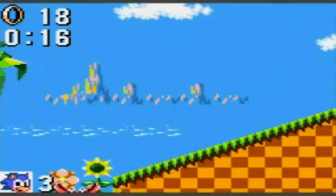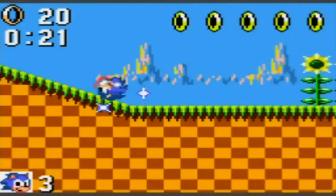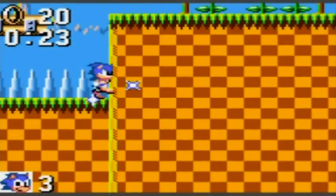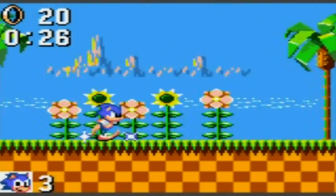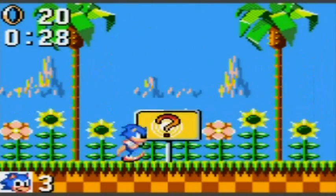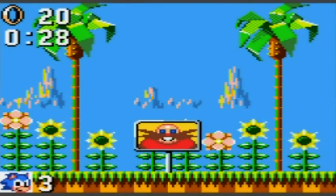Green Hill Zone Act 1 — easiest level, especially if you do what I did. I just love that glitch where you roll down the hill with the invincibility and you can skip the majority of the level. For example, I had a run where I got near to the end of the level without the camera going back to Sonic. It's really funny.